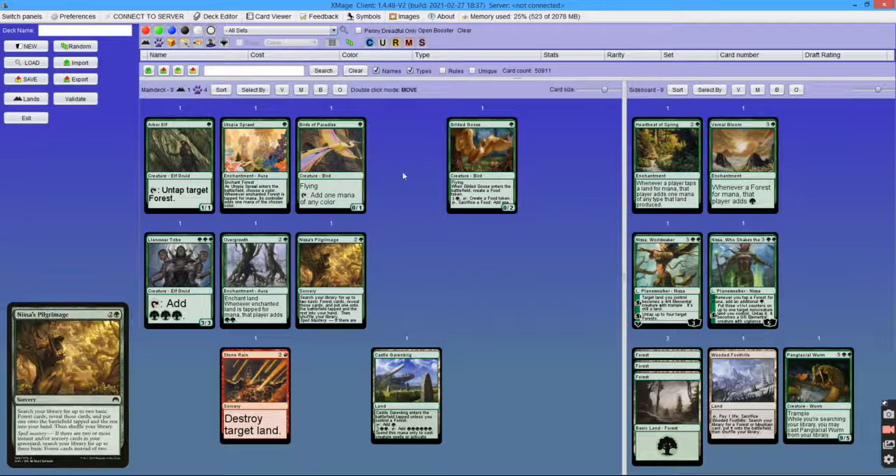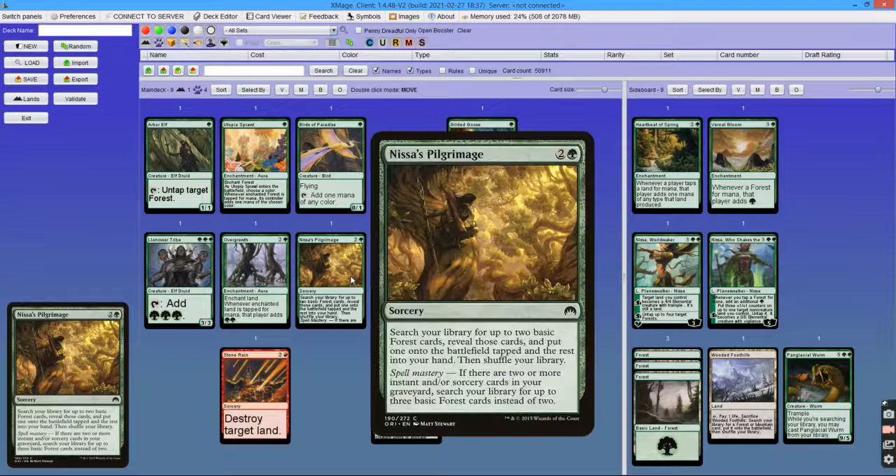This is important because the new ramp pattern is using 1-drops to ramp into 3-drops. Then there is Nissa's Pilgrimage, also a 3-drop, that's split between main deck and sideboard. It's used against very interactive decks because the ramp it provides is immune to removal, unlike Overgrowth or Llanowar Tribe.